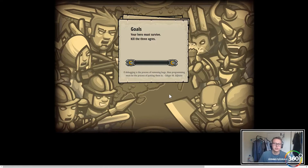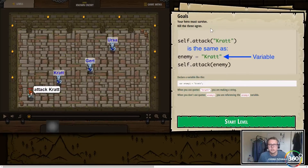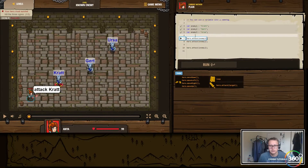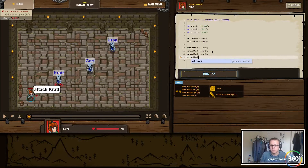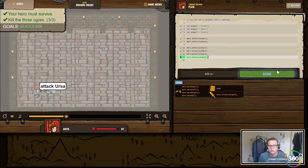Doesn't look like we need to equip anything. Our hero must survive. They want us to use variables — var enemy1, enemy2, enemy3 — and just attack like this. I'm going to say hero.attack(enemy3), which is Ursa. We're going to need to attack them twice since each one takes two attacks to die. Attack one, attack two, attack three — nice. All three ogres died.